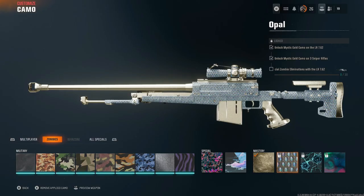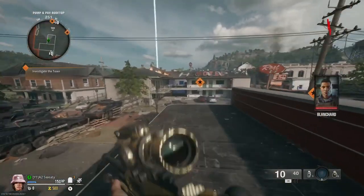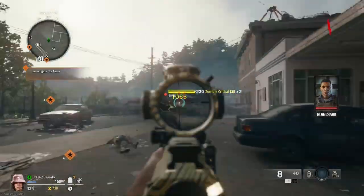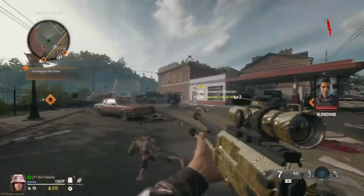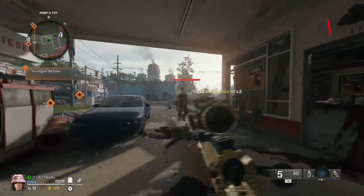What's up guys, welcome to today's video. We are getting the LR762 opal. To get this gun opal, we have to get 30 special or elite zombie kills, which is going to be pretty easy slash tedious because they're harder around the more elite slash special zombies that spawn.